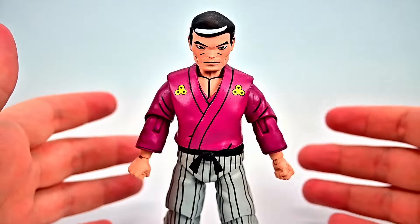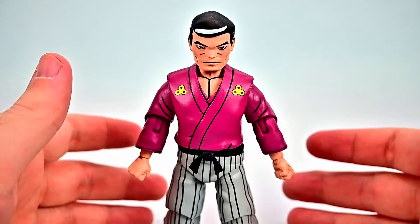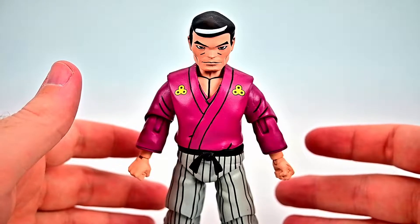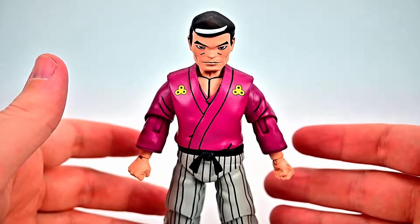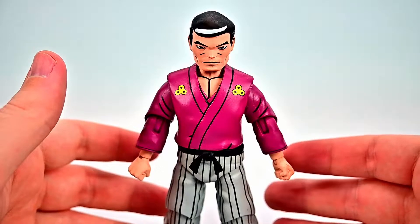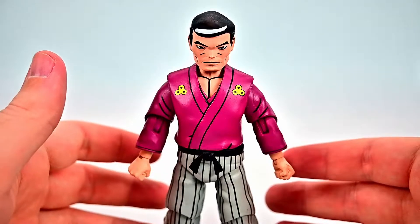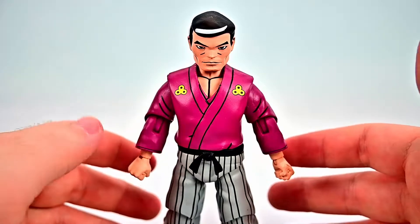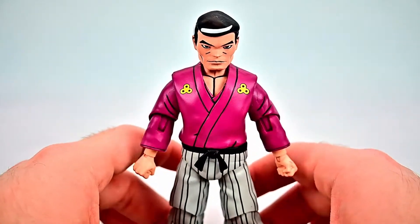We're starting off with our pre-mutated version of Master Splinter, which is Hamato Yoshi. From the story, we learn that he fled to the U.S. after being banished from the Foot Clan due to Oroko Saki, who we know becomes Shredder. Here in the U.S., he lived in poverty in the sewers where he befriended rats until one day he found four baby turtles covered in some goo. So he took them and cleaned them up, but the mutagen that was on the turtles transformed him into a mutated rat due to his recent contact with rats.